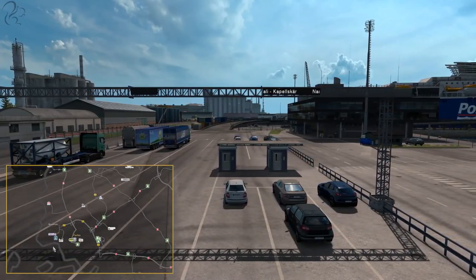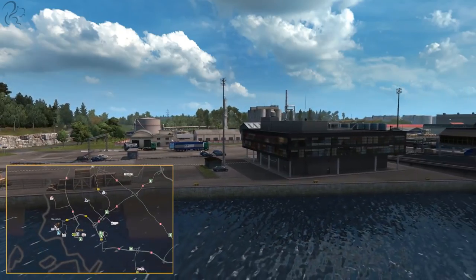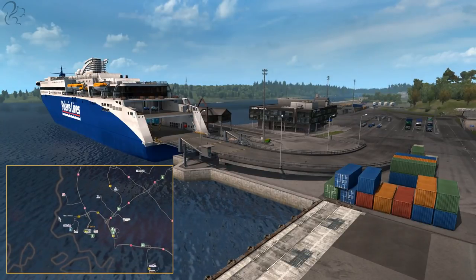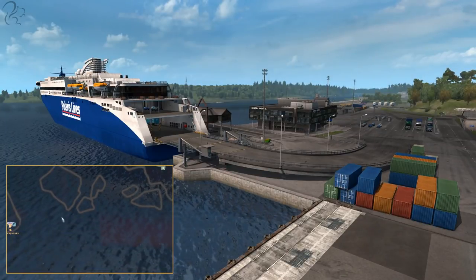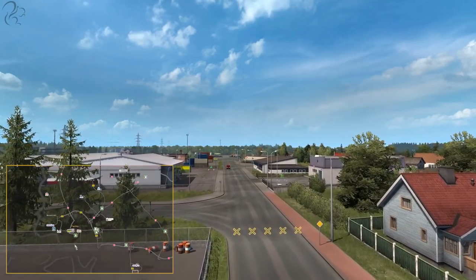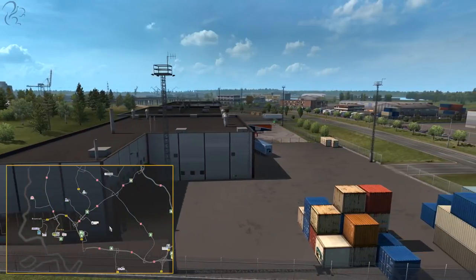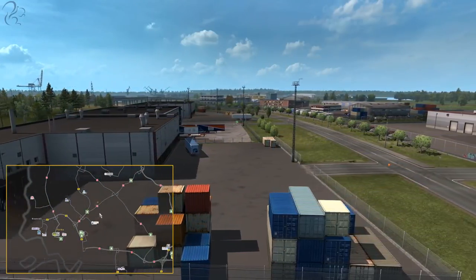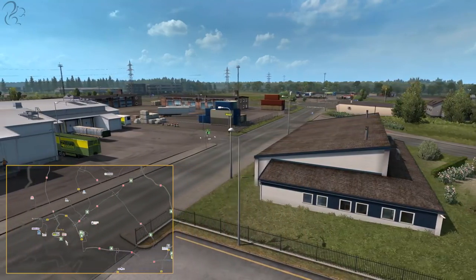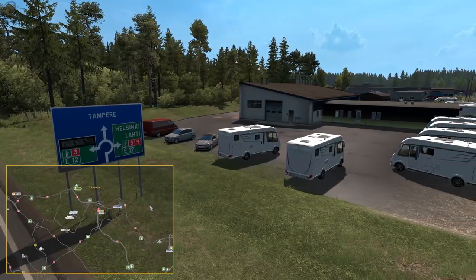Moving south, we hit another coastal town called Naantali. Naantali is bolted onto the side of Turku — it's a ferry town with a link to Kapellskär back in Sweden. There's also a petrochemical plant in Turku, which is quite a large city spread out with industrial units scattered for miles around the major road network. There's also a Volvo dealer, a garage, and a couple of refueling points.